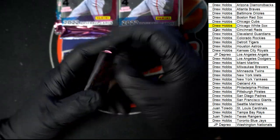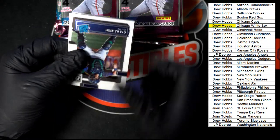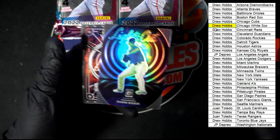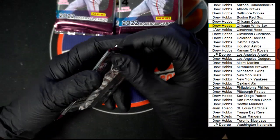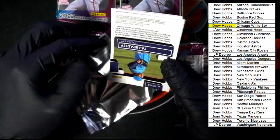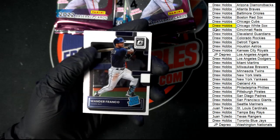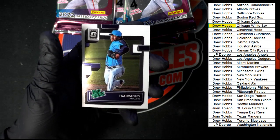Next pack. Cal Raleigh Rated Rookie for Seattle. We got the Diamond Kings Haniger. Shane Bieber Lights Out. Eloy Jimenez Mythical for the White Sox. Lars Nootbaar. Wander Franco Rated Rookie right off the bat of that pack — heck yeah, going to Tampa Bay, and that one's going to Drew H. We got Byron Buxton for Minnesota. Miguel Cabrera of Detroit. And TJ Bradley for Tampa Bay, Rated Prospect.